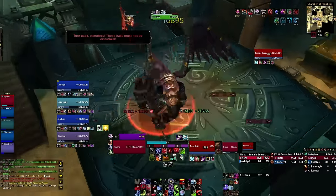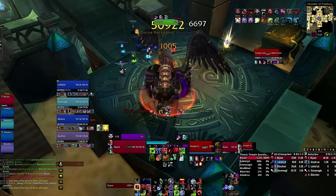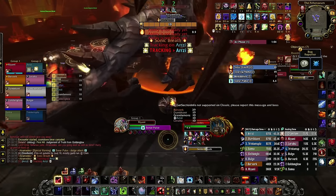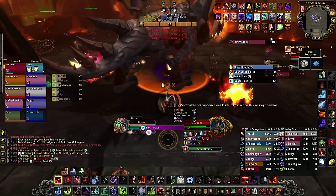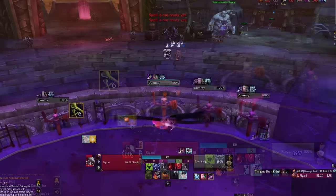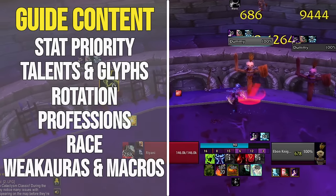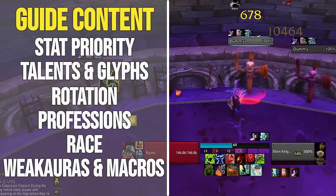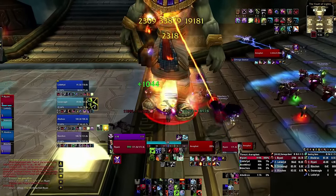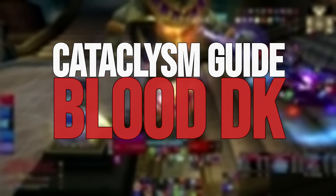Whether you've been playing the Death Knight since Wrath, or if you're new to the spec due to flavor of the month hype, there'll be plenty of things for you to learn with the new and improved Cataclysm version of this spec. The aim of this video is to turn you into a Death Knight who can sustain themselves without a healer and simply never die. We'll be going over stat priority, talents and glyphs, rotation, professions and race, WeakAuras and macros, along with some other aspects of the class. This guide assumes a base level understanding of the class and focuses on how to optimize your gameplay. Here is your Cataclysm guide to the Blood Death Knight.